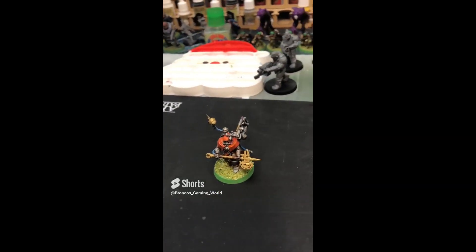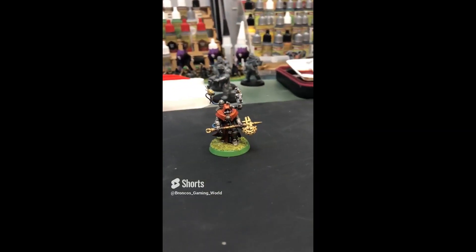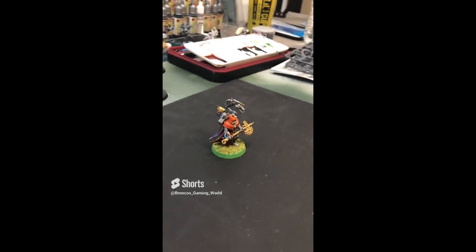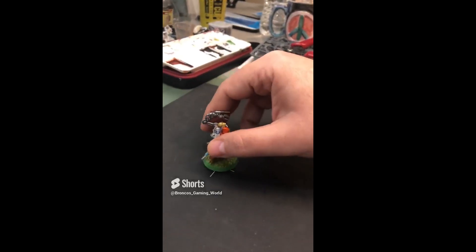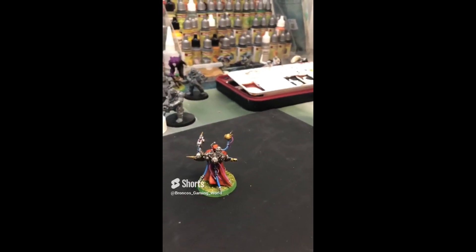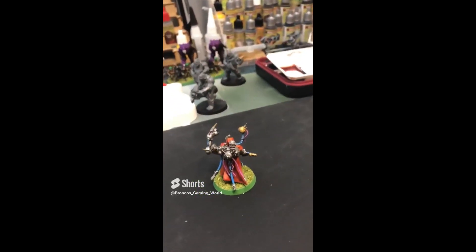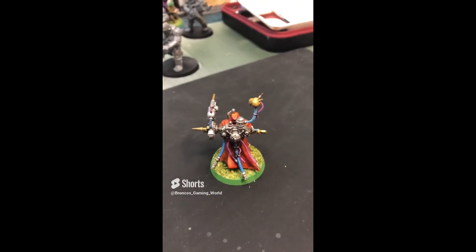The bright red was used, then shining gold for the axes as well as the ruddy fur on the leather pieces. All of the metallic components are that broadsword silver, and I just did some accents with some blue and purple. The servo skulls are also in shining gold. I think he looks pretty cool.